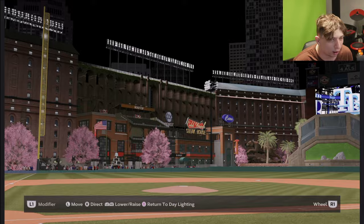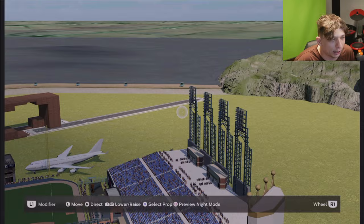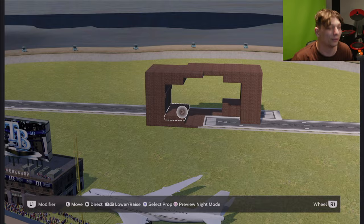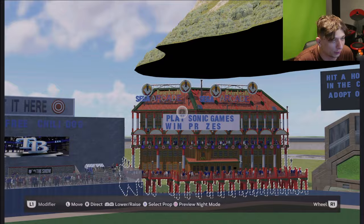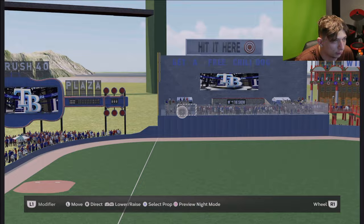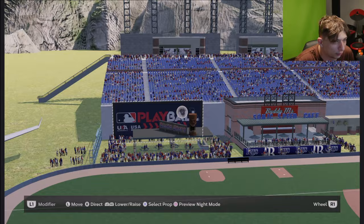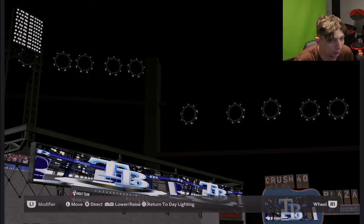This next stadium gets submitted to me every single MLB The Show — it's a Sonic-themed stadium and they always update it with the new props. I'm already liking this idea with the road and the little round loop thing that Sonic goes on. In dead center it says 'Hit a home run in the Chao Pond, adopt one.' In left center: 'Play Sonic games, win prizes.' There's even a sign saying 'Get a free chili dog if you hit it here.' I really like the Sonic theme, and all the concessions around the stadium. The lighting is pretty good, and you can even see the rings — that's pretty awesome. Overall, nice job as always.